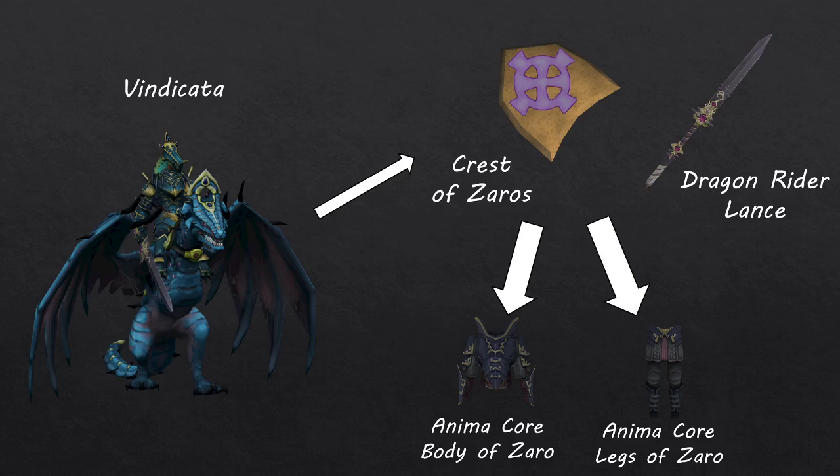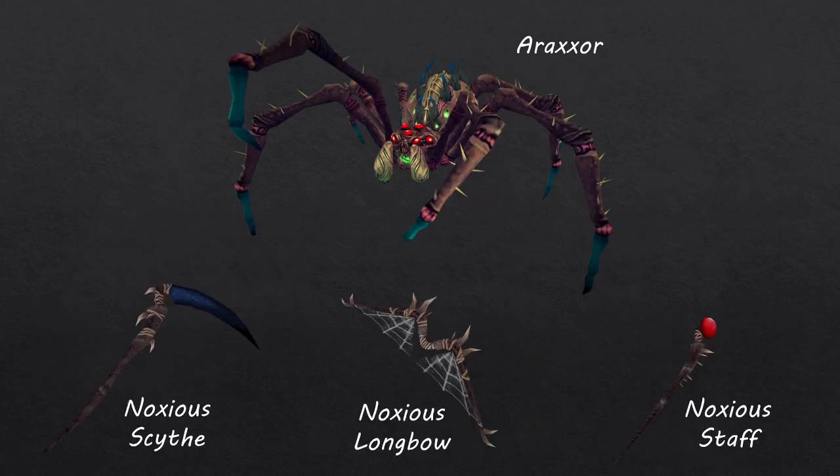At Vindicta, the drop you definitely want is the Dragon Rider Lance, as well as the top and bottom of the tier 80 melee armor, Anima Core of Zaros. You can stay here for the helmet, but that is less of a priority as it is less of an upgrade. Once you have the Dragon Rider Lance and the tier 80 melee armor, you can start looking at doing Araxxor. Araxxor has an enrage mechanic, so it is worth starting Araxxor early so you can do a few kills every day without pushing the enrage up too high and making the boss too difficult for your gear level.